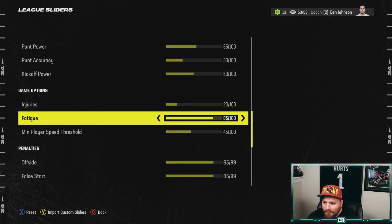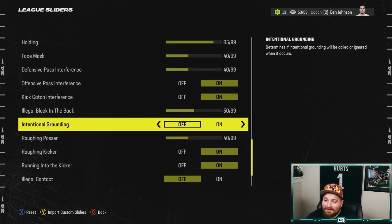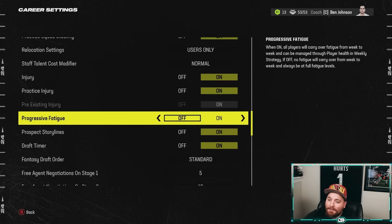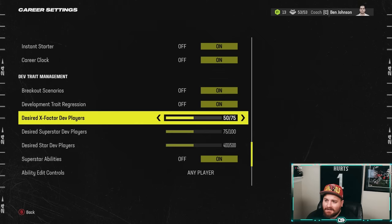Fatigue goes from 70 up to 85 — I've never really flirted with fatigue going this high. This episode we're going to test out what kind of gameplay experience that gives us alongside the auto subs. Offsides, false start, and holding all up to 85; face mask and DPI down to 40; illegal block in the back at 50; intentional grounding off; roughing the passer down to 40; illegal contact off. In base franchise settings I turned off progressive fatigue — the slider set notes it mostly affects CPU teams later in the season.